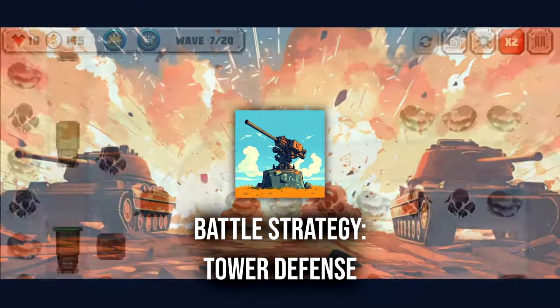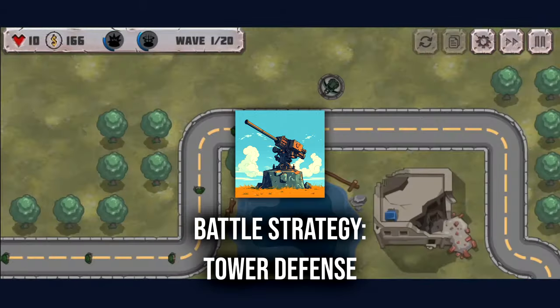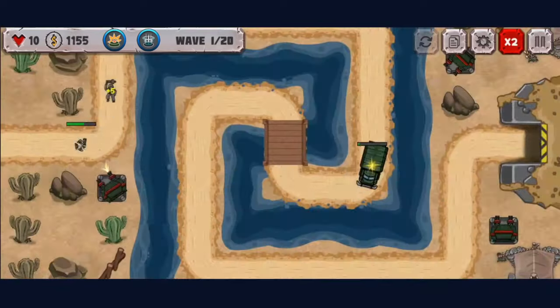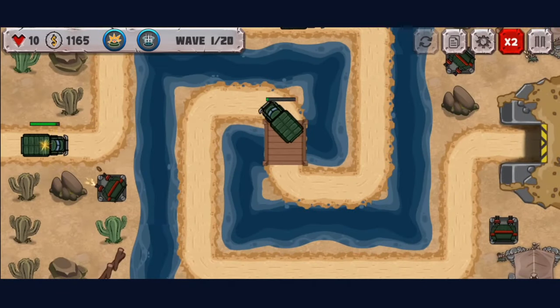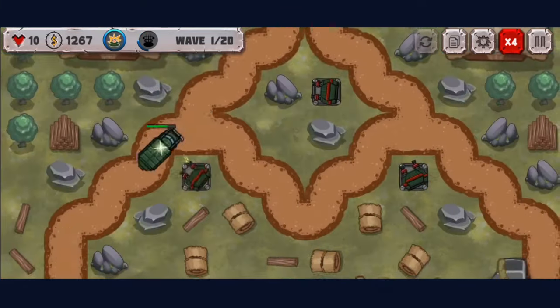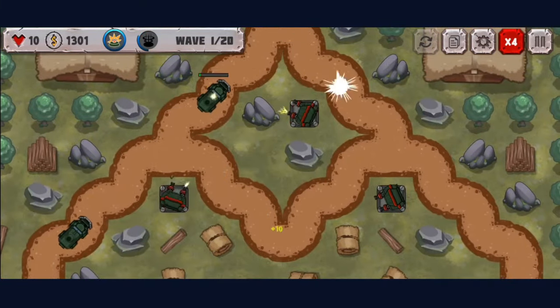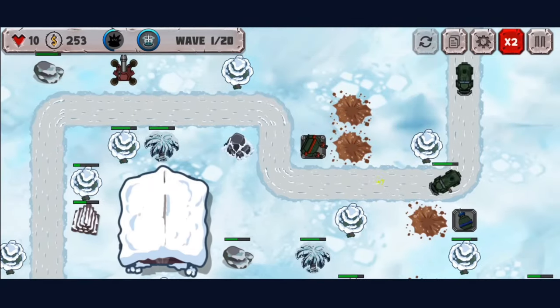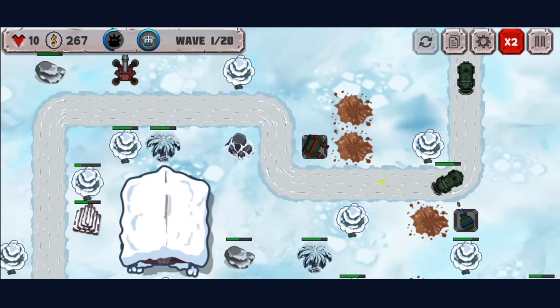Battle Strategy Tower Defense simplifies things, with 1 million downloads and 4.5 stars. This is your run-of-the-mill general-style tower defense game: you have your map that enemies have to get through, basic-looking structures, and basic weapons that take them down. With that being said, it's quite fun and does keep you addicted, like many of these titles will.